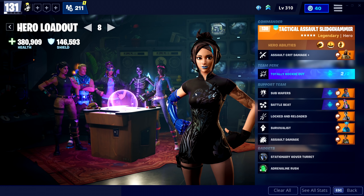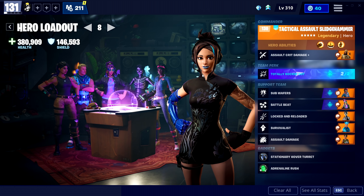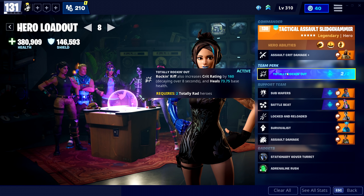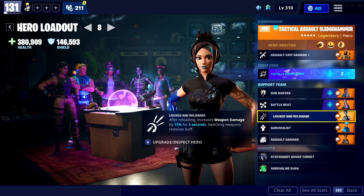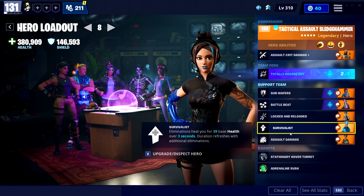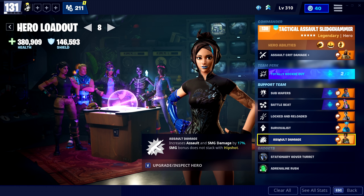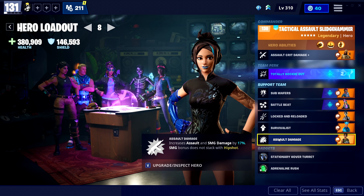Here's the loadout. I went with this hero because she fits the weapon so well - this skin is amazing with the Nocturnal. First I went with extra crit damage, then we got Total Rocket Out which is really strong. We have two heroes to activate the rocket, and when you reload you get extra damage - you're going to be reloading a lot, believe me. We also have Survivalist so we can heal ourselves, and at the end we have extra damage for assault rifles from Ramirez.